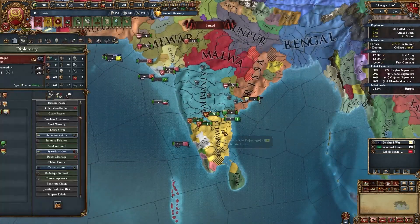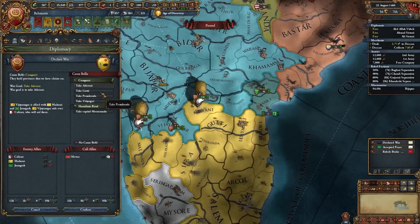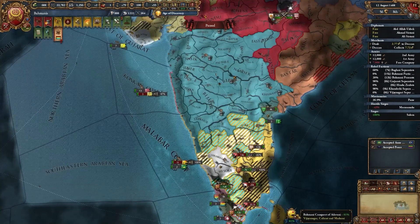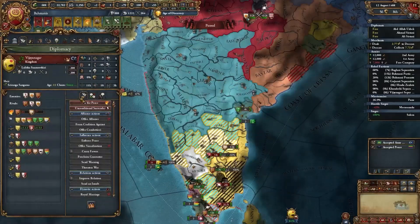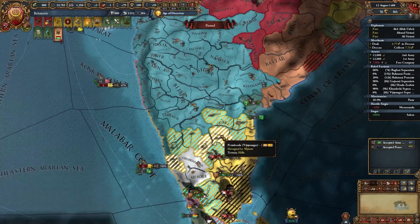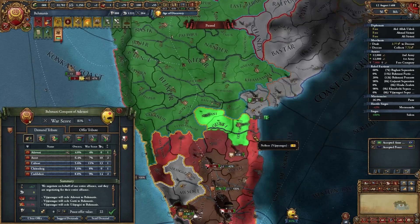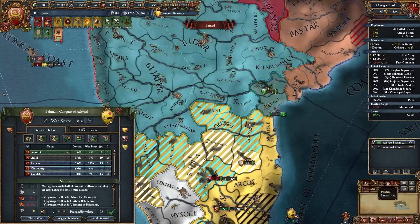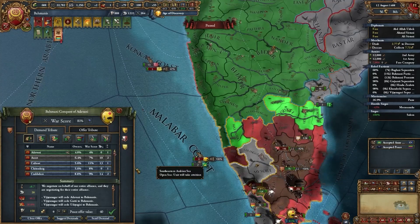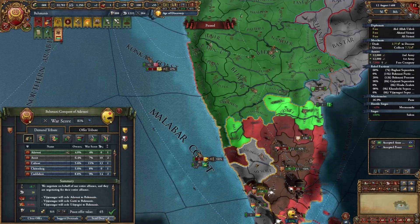By this point, your truce with Vijayanagar should have ended. Go ahead and declare on Vijayanagar for the claims you have down here. This war is going to be super easy as Vijayanagar is still devastated from the first war. For your peace deal in the second war, take everything you have claims on. Make sure no one else sneaks in and takes provinces, and take a bit of money if you want. No war reps though, as we don't want a long truce — we want to attack Vijayanagar once more.